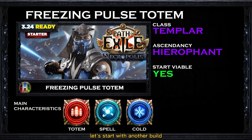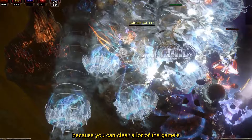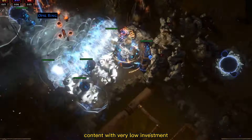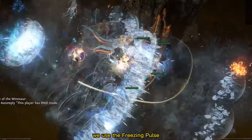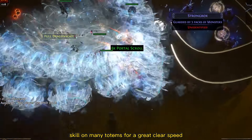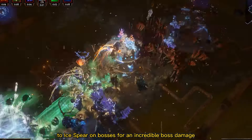Let's start with another build for the Totem Lovers out there: the Freezing Pulse Totem Hierophant with the Templar class. We use the Freezing Pulse skill on many totems for great clear speed, and swap to Ice Spear on bosses for incredible single-target damage.